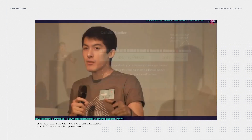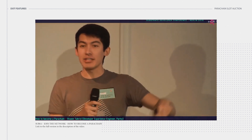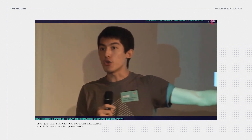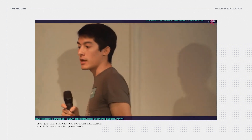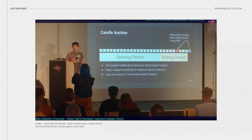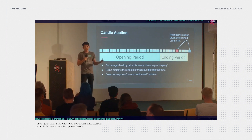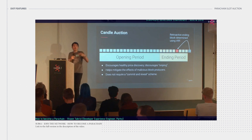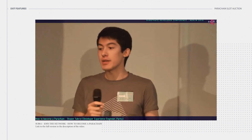On eBay, someone can jump a bid up a bunch in the last second — this candle auction avoids that, because you don't know when it's going to end until after it's ended. So you're making bids that truly reflect what you think the value of this slot is. This also helps mitigate the effects of malicious block producers, who might otherwise ignore a transaction or not produce a block. If a block producer doesn't know when it's going to end, they don't really have the incentive mechanisms — they just want to collect their fees.